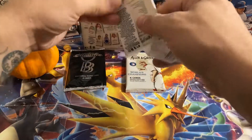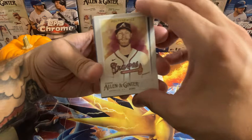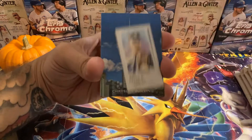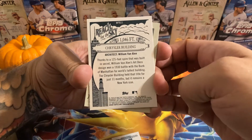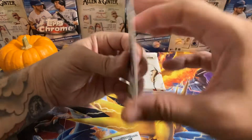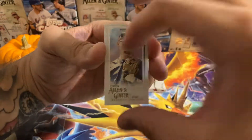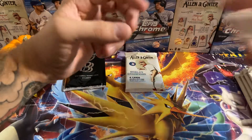Pack number two. Oh no, damn it — that's one of those building cards. Karabi's, McNeil. There was a mini — Chrysler building, almost 1100 feet in the air, pretty big. And a Don Mattingly. That one's okay. AJ Beuner, Jay Beuner. Pack two was a wash.